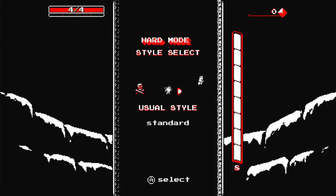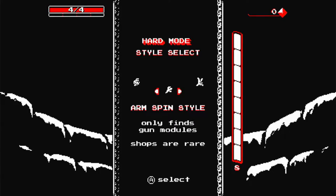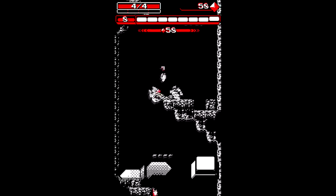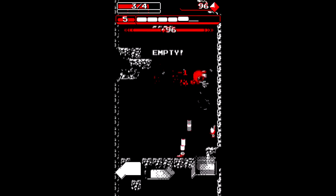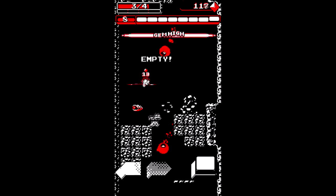Downwell can also be played with 5 different styles. They have to be unlocked with gems first, but these styles can add a bit more flavour to your playthroughs. Usual style is the standard fare. Floaty style does exactly what it says on the tin and makes Taro floaty. While this is good for airtime and combos, you're easy pickings for the flying enemies.